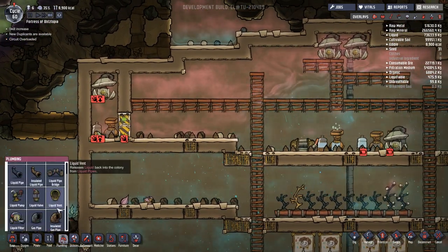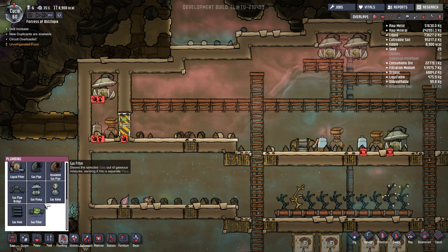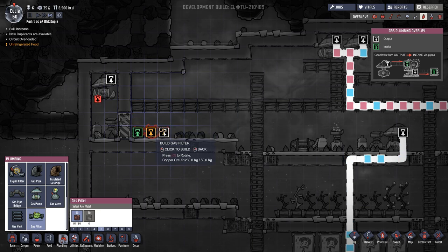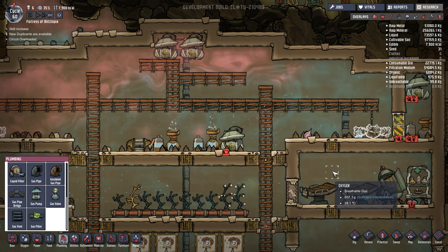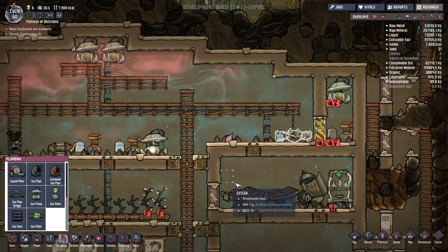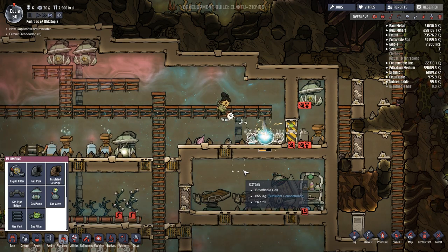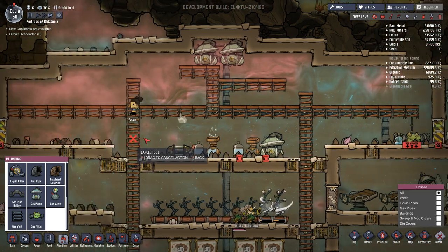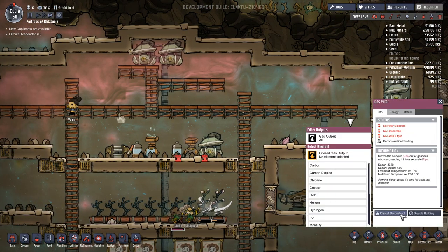Let's get our plumbing. We're going to get our plumbing filter — gas filter. Let's put these on the floor, right here. Do they need power? I don't remember at all. We'll see. You know what, let's just not do that. Let's cancel that. We're going to bring this up a little bit — that's not what I want. Deconstruct. I'm thinking that one hydrogen pump was going well from one of these.